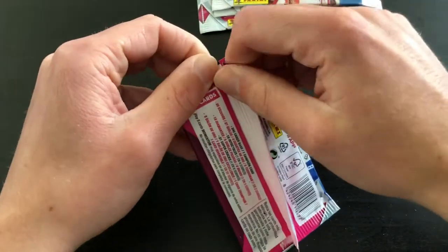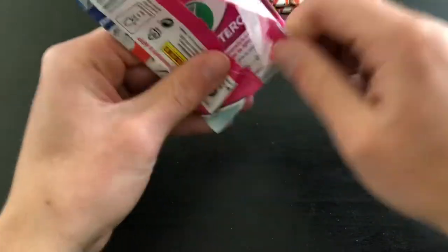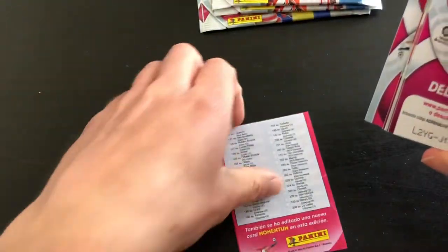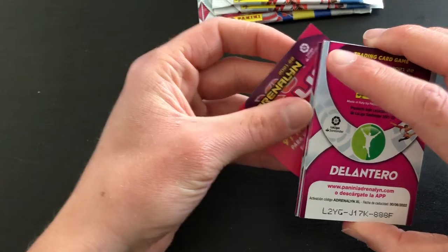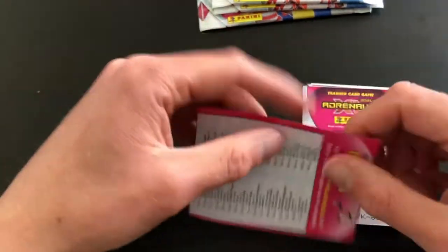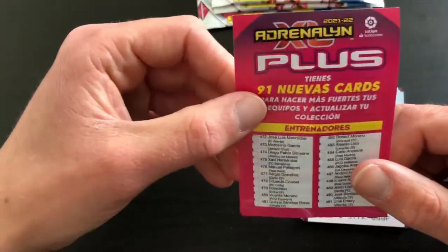So, without further ado, in the hope of getting one of those Golden Ballers, let's see what we can find. I believe the shinies are at the front — maybe I'm wrong. Because I bought the packs quite late while I was over in Spain, this is the Plus Collection Checklist, which is really, really handy. I've been hoping for this, otherwise I was going to print one out online. So, fantastic — keep that to one side.